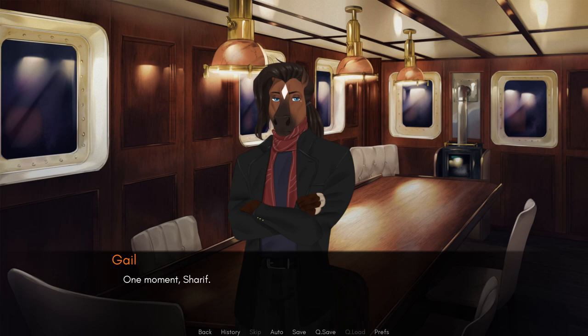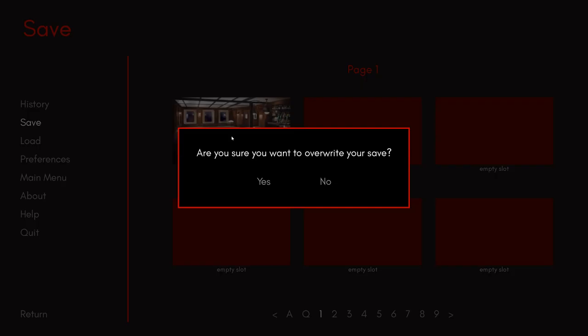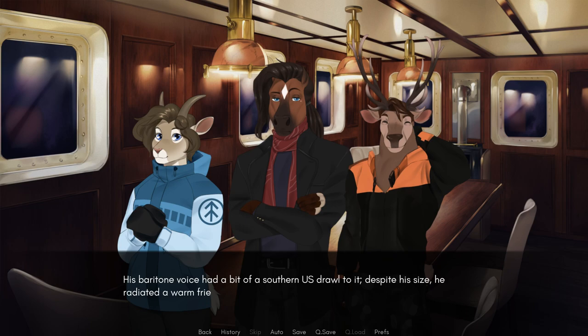One moment, Sharif. Why don't we all introduce ourselves? I don't know about anyone else, but I've never met any of you before today. It's hard to tell Sharif's thoughts from his expression — he seemed to have a permanent look of irritated boredom. Before he could say anything, someone leaned forward onto the table. I'll go first. Rufus Dixon. Pleased to meet y'all. My sister Hannah was the first officer. His baritone voice had a bit of a southern U.S. drawl to it. Despite his size, he radiated a warm friendliness.